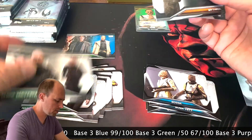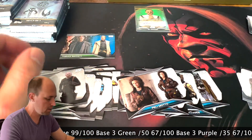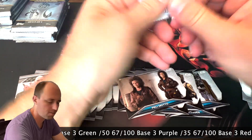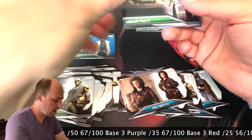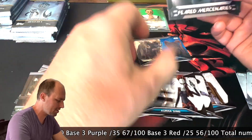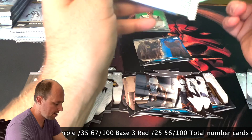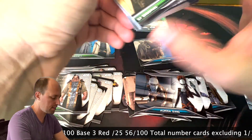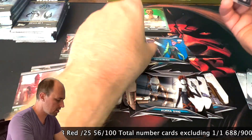I'm also hoping to find the very elusive B398 Max Rebo blue variation. It's not numbered, but of everything I've ripped, of all the packs I've gotten, of all the bulk lots I've bought, I've never come across that card. Given these are hobby boxes, we should be seeing anywhere from four to six numbered cards. The auto, because it's numbered, will probably mean we'll see one less numbered card.